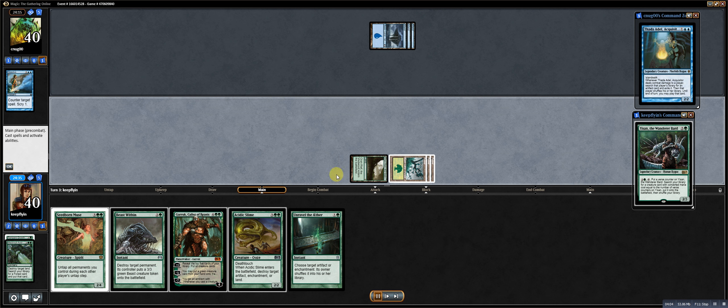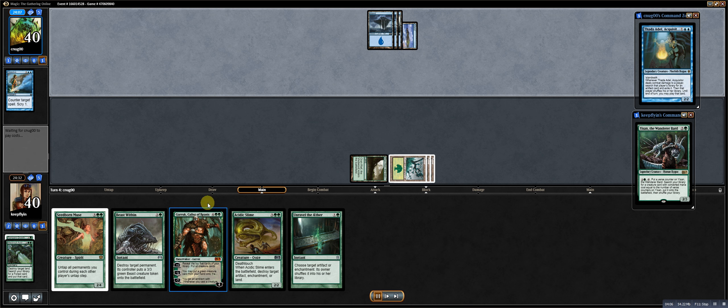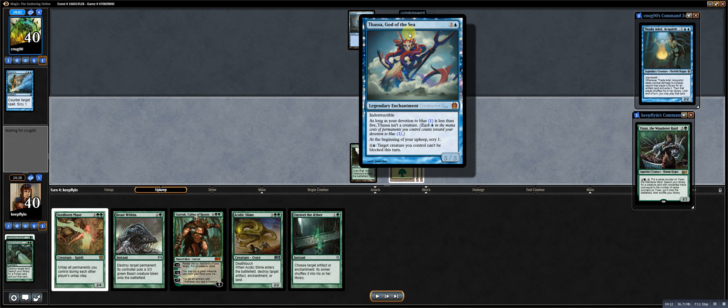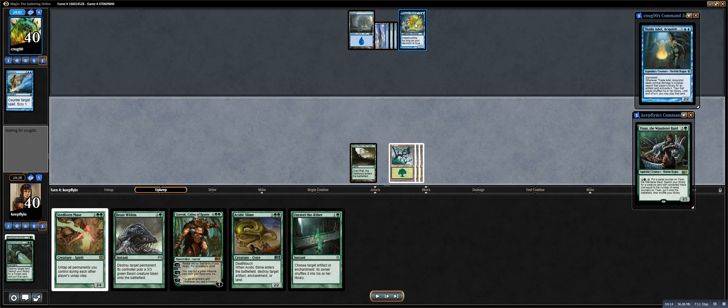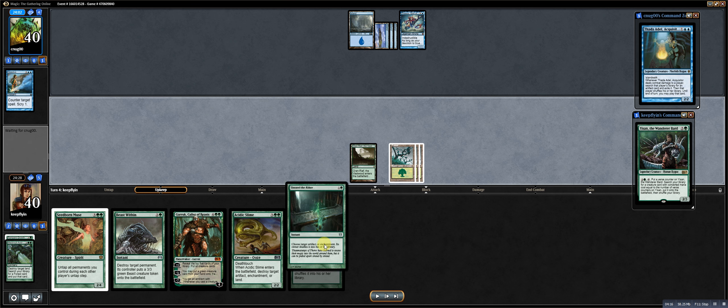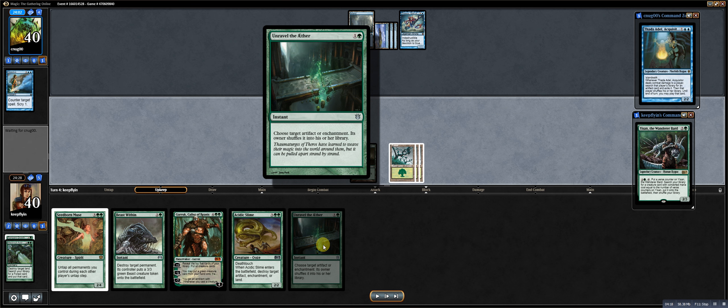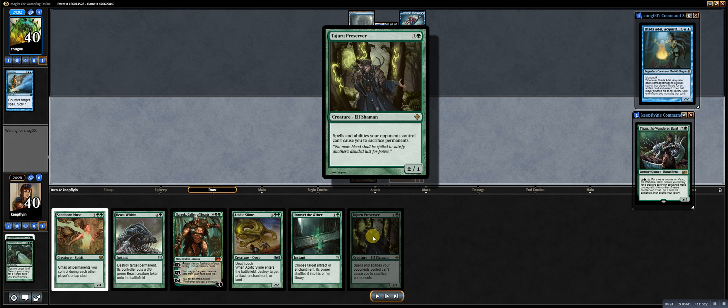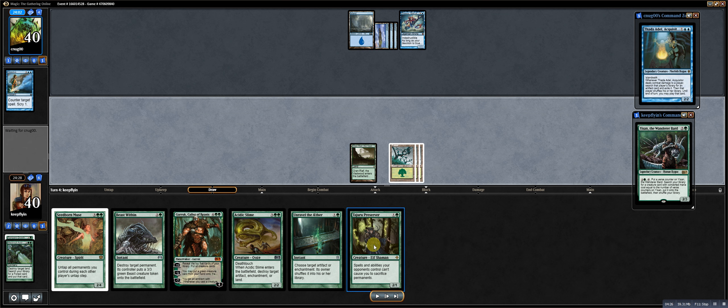He untaps and plays Thassa, God of the Sea — generally pretty good against green, except I have Unravel the Aether in my deck for it. I'm going to fire that off now. Luckily I drew a 2-drop. My hope was to draw either a 2-drop or a land: if I drew a land, I could Unravel the Aether the Thassa, and if he countered it, I could play the land and play Yi San immediately.